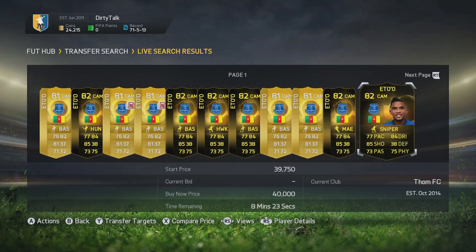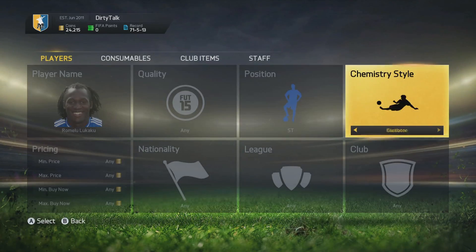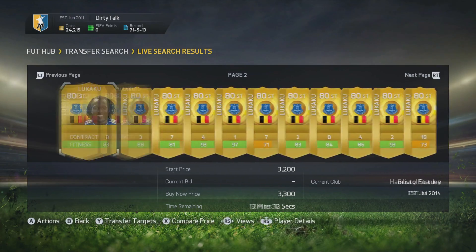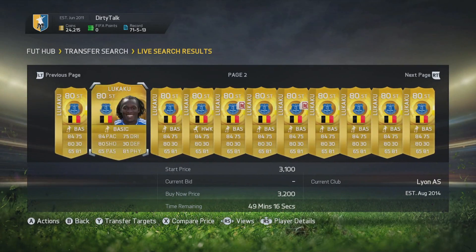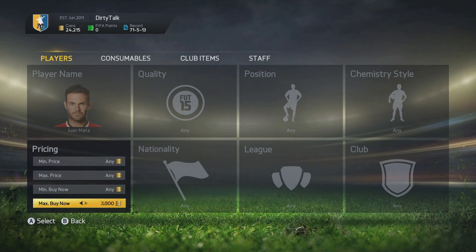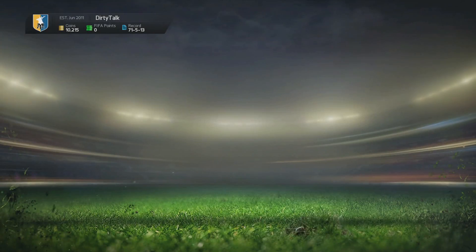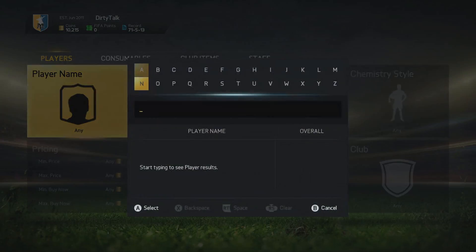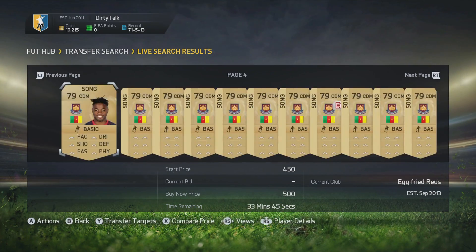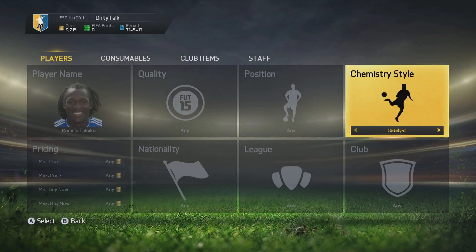I decided the player I wanted to feature the next squad around would be the Informed Samuel Eto'o, playing as an attacking midfielder — he sells for about 33-34,000 coins. He'll need to link up with Lukaku, and I wanted to keep Gutza and Lama in the squad because they were crucial to making the team tick. I'll pick up Juan Mata as my right attacking midfielder, Eto'o in the middle, Lukaku up front. We'll also get Alex Song to replace Jack Wilshere — he's a very good non-rare and deserves an Informed card soon.